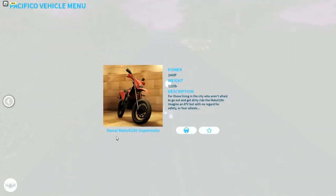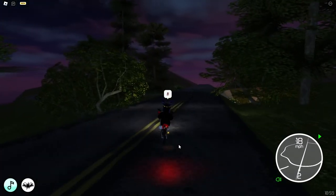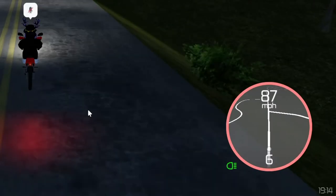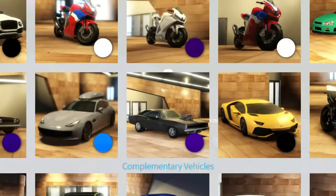The seventh one is the same bike but it's Super Moto. This one does have a headlight and indicator, so it is street legal. It cannot do a wheelie, which is sad. It is also 87 miles per hour — the exact same bike that cannot do a wheelie, but it's street legal. So I guess that's a good thing for roleplay servers.